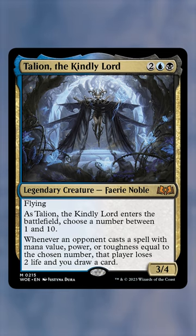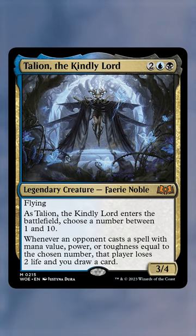Next, we have Talion, the Kindly Lord. Naming things like one or two will make it near impossible for someone to win post-Ad Nauseam, and you will ensure lots of card advantage throughout the game.